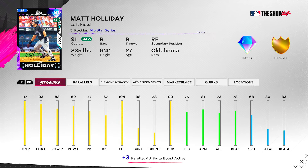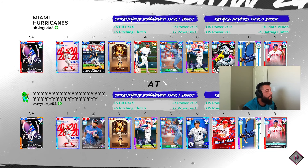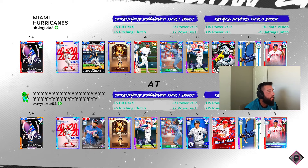We're going to be using him at DH and hitting him in the two hole. Our opponent is Wavy Turtle — he's got Roy Halladay on the bump and so do we. Let's get after it.